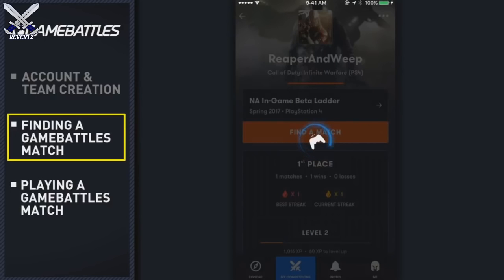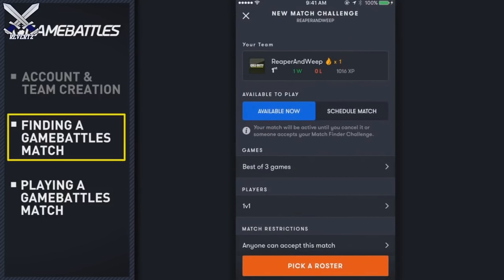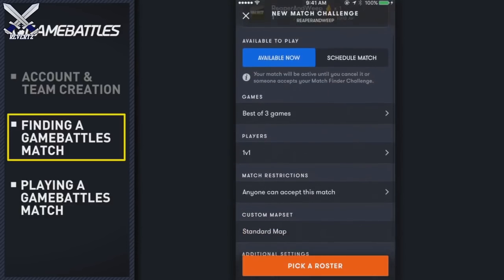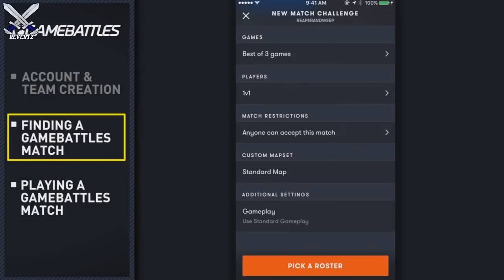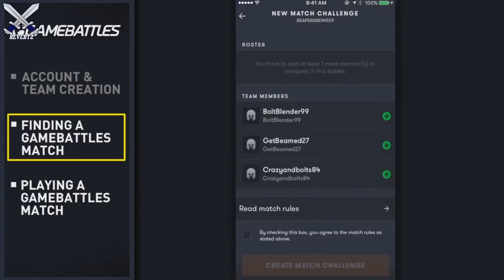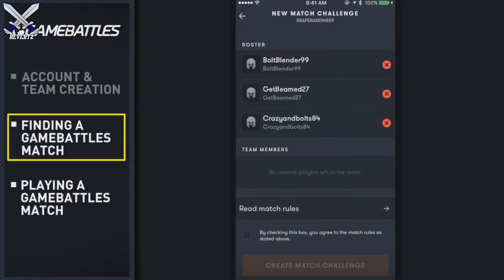Here you can create your team and invite players to your team, or join someone else's via a team invite. Now that your account is created and team is set up, you can find a match. Tap the Find a Match button. The in-game beta ladder can support matches from 1v1 to 6v6, so you can play solo, grab your duo, or get a full team battle going. Once you figure out what you want to play and how many players will be in the match, create a match challenge for someone else to accept, or accept someone else's posted match.